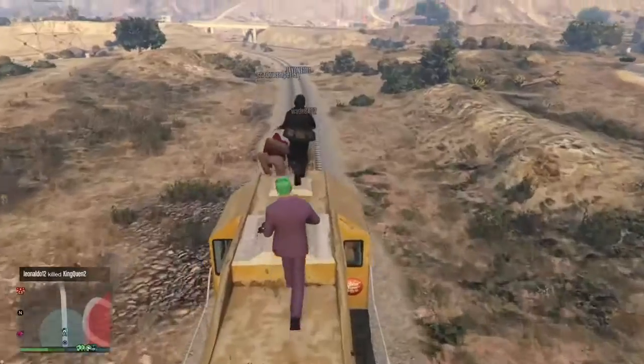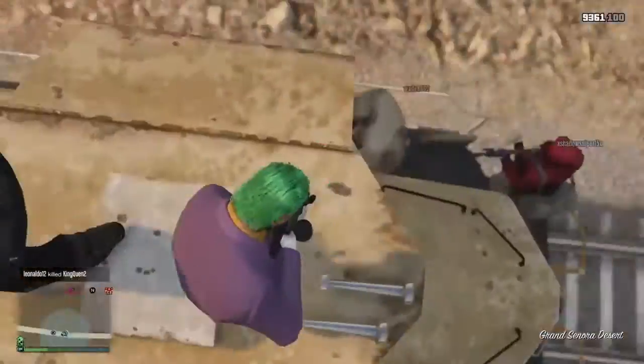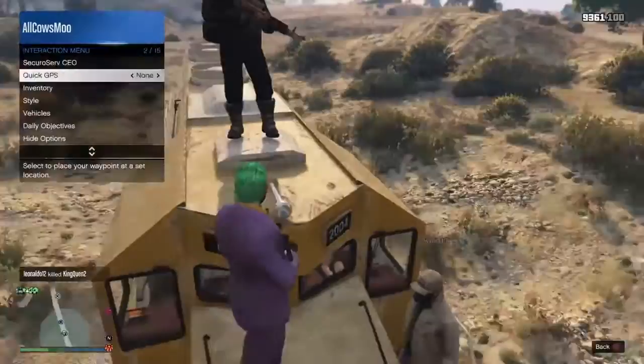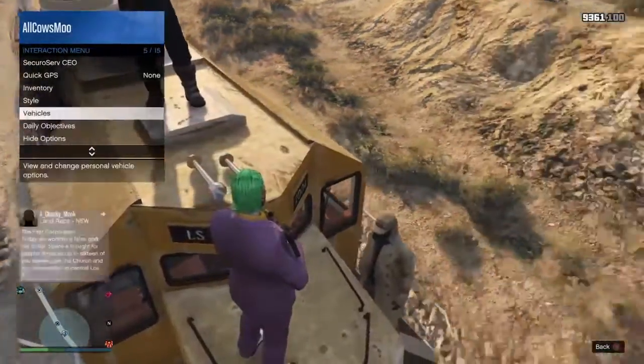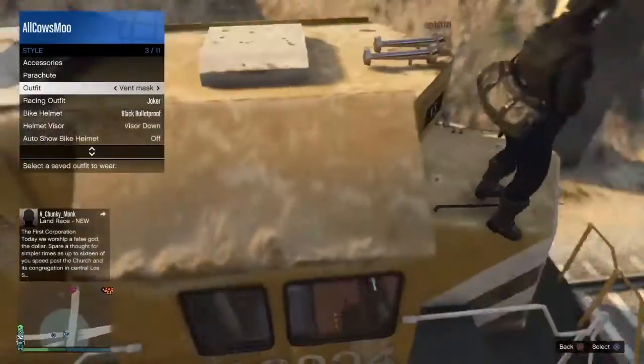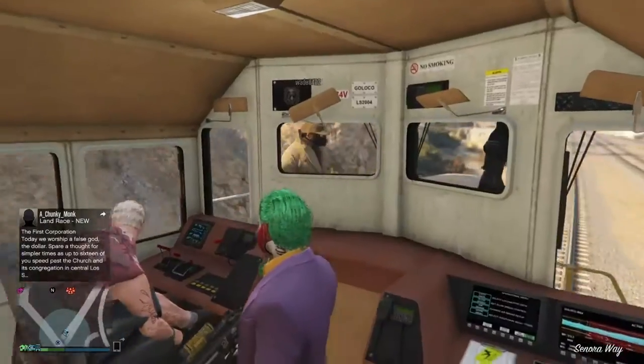For the next one, you can get inside the train — hell yeah, the train. What you're going to do is go right on the nose right here, go to style and just keep spamming your outfit, just keep hitting X, and then you'll glitch right inside of it.